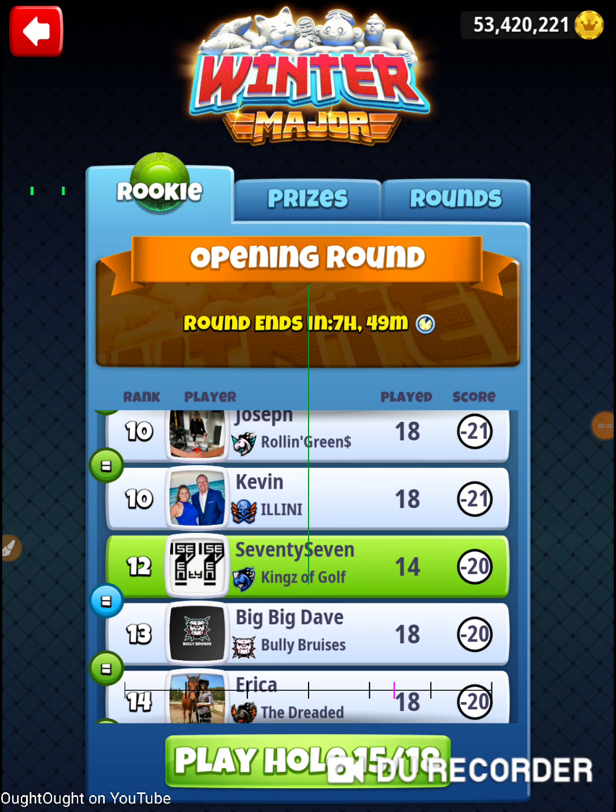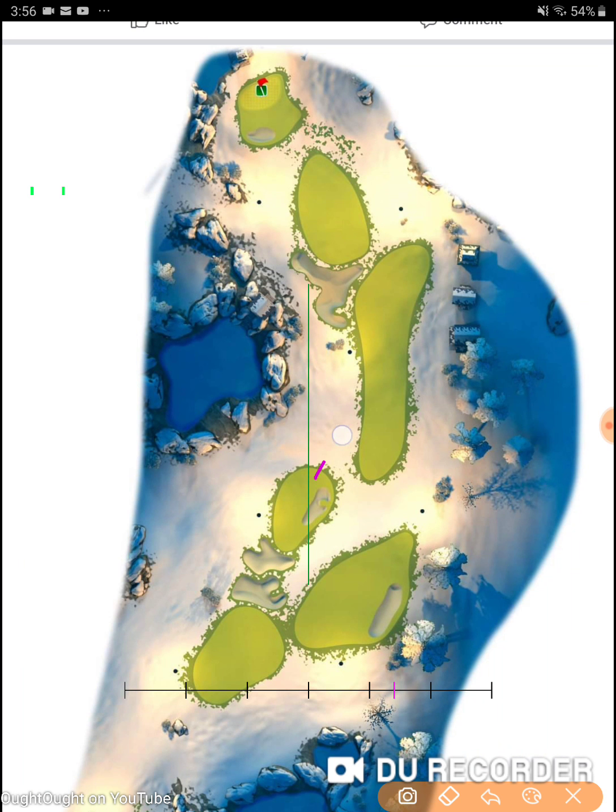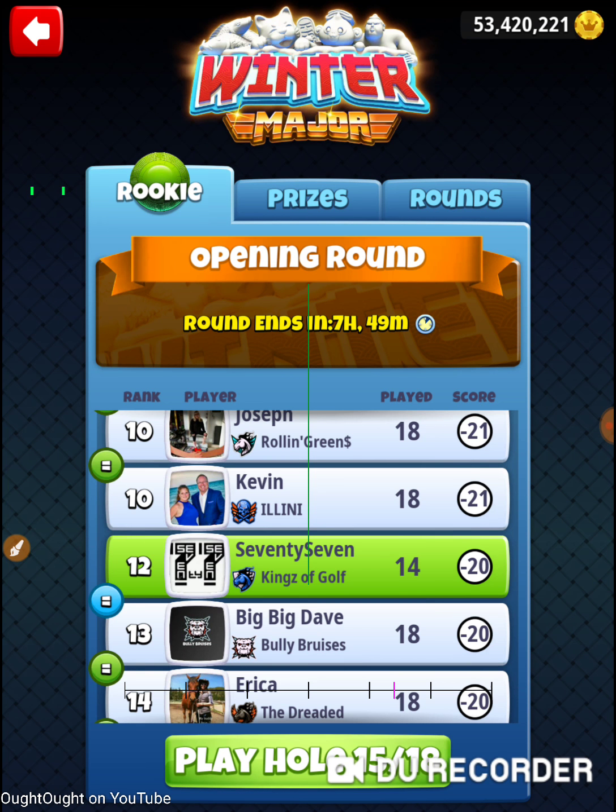All right, I'm on hole number 15 of the 2020 Winter Major, opening round of the rookie division. Hole number 15, hole number six with this account. I'm just trying to bleed out right into the fairway. The risk is I blow through the rough and actually touch the fairway with the second bounce. You can recover from that if you've got a Nirvana in your bag, but ideally we just want to end up in the fairway. If I end up in the fairway, my secondary club — I'm bringing a Guardian and maybe a Kingmaker.